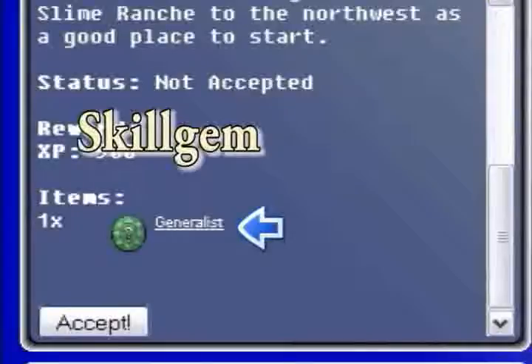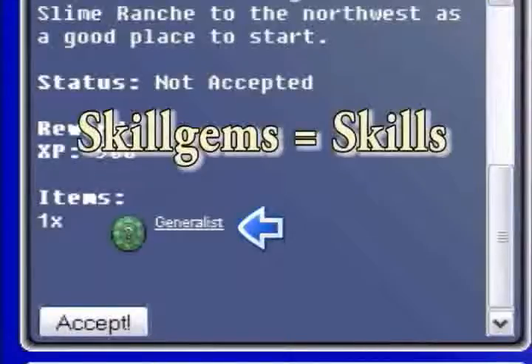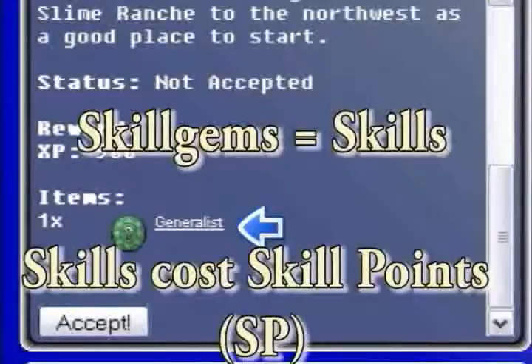The Generalist is a Skill Gem. Skill Gems allow you to use skills, which cost SP — that's the blue meter under your health.